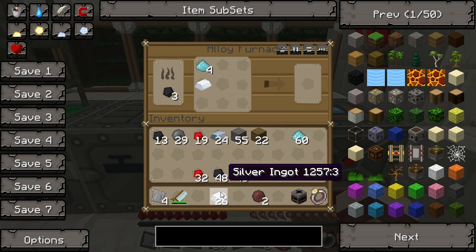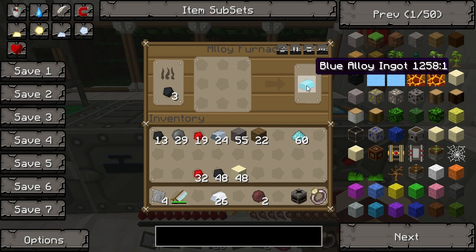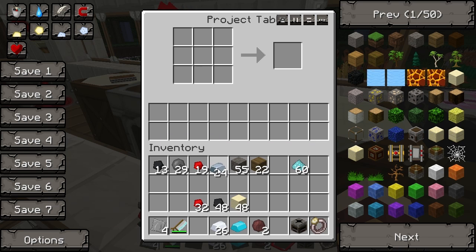That will make us a blue alloy ingot - it's a very nice colour, like blueberry. So we can now make our sorting machine. Iron goes along the top and in the left and right bottom corners, the blue alloy ingot in the middle, the filter dead in the centre, then two wafers either side - that makes us a sorting machine.